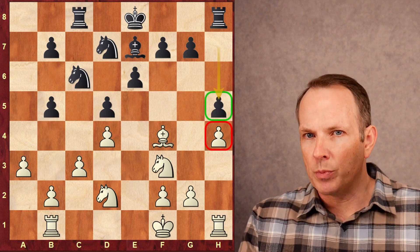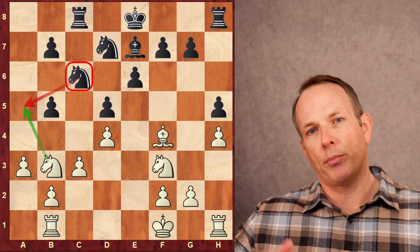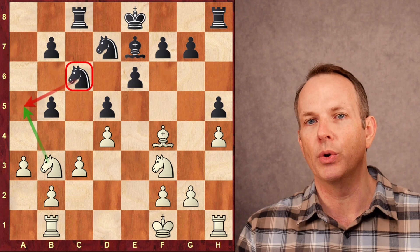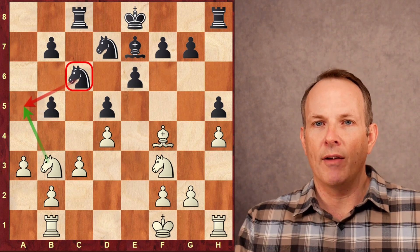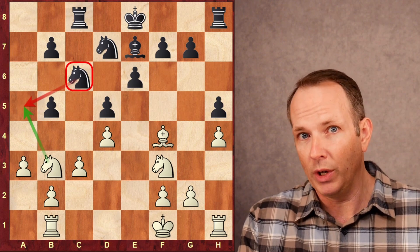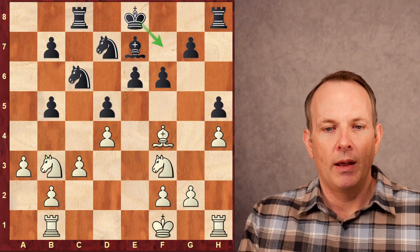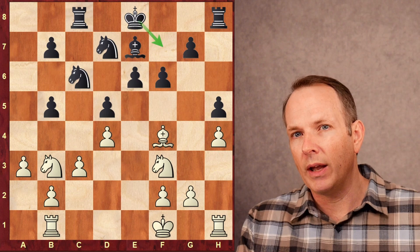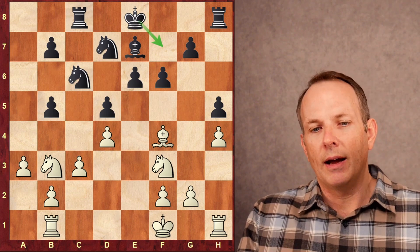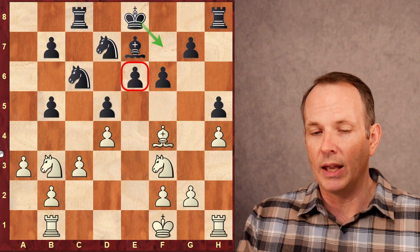a3 to control that b4 square — black would have just played b4 and liquidated the weakness immediately otherwise. h5 to keep white from gaining space by playing h5 himself. Now knight to b3. This is a move that we call prophylaxis in chess, where you basically play a move to stop your opponent from doing what they want to do. What black wanted to do was play knight a5 to c4. The knight at b3 prevents the knight from going to a5, so Firouzja is stopping black's plan before it even starts. f6 to tuck his king away at f7, but it makes the e6 square a little sensitive.